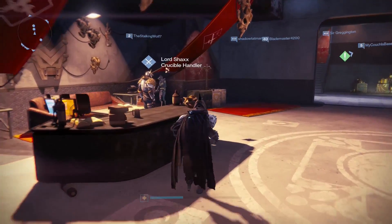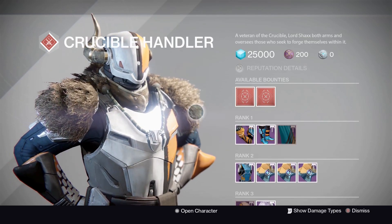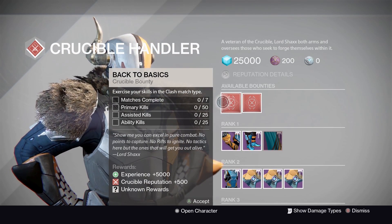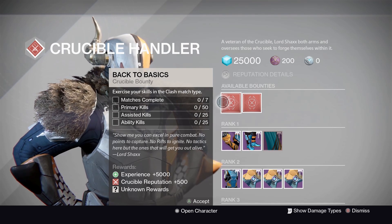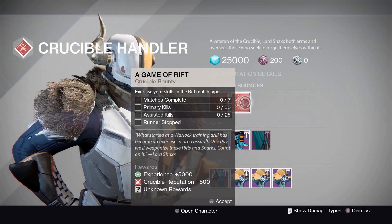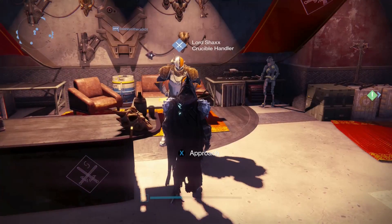Shaxx is up next for Crucible bounties — and thankfully no Supremacy this week. First, Clash — Back to Basics: seven matches, 50 primary kills, 25 assisted kills, and 25 ability kills. Second, A Game of Rift: seven matches, 50 primary kills, 25 assists, and one runner stopped.